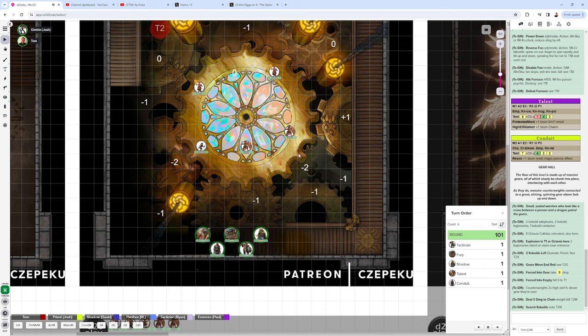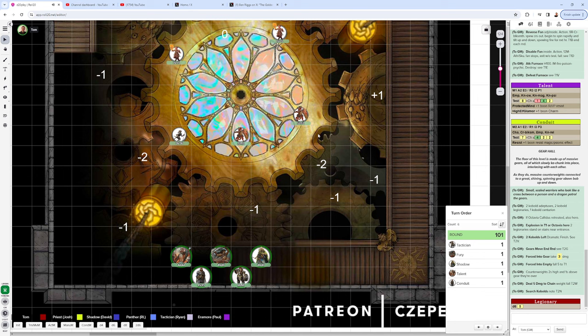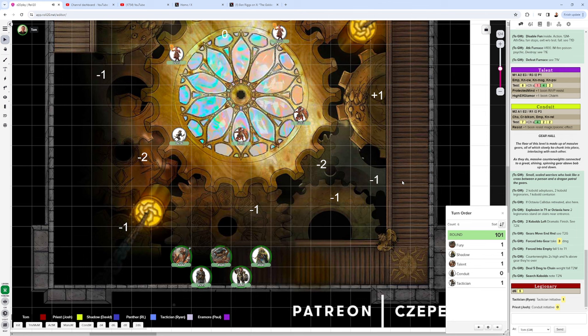The GM rolls initiative — high goes to the party, so the players go first. The GM instructs: figure out what you want to do, then click Initiative 2 if you want to go first, Initiative 1 if you don't care, Initiative 0 if you want to go last. Click your initiative button when you're ready.